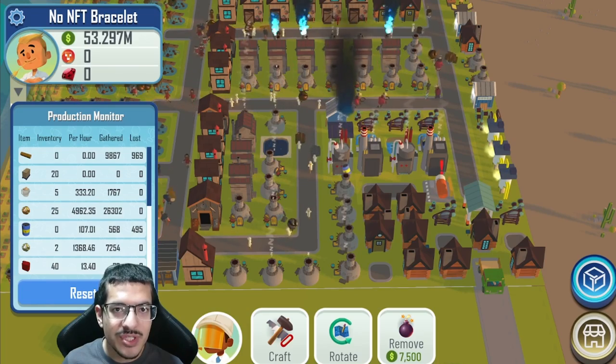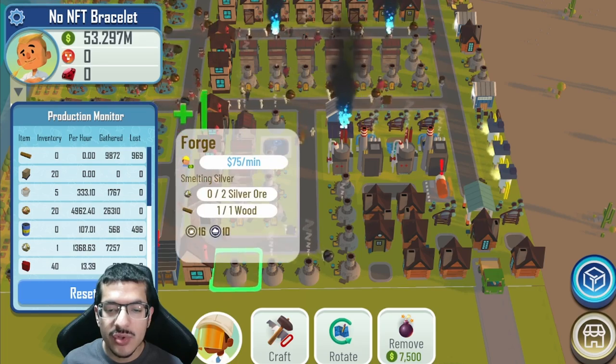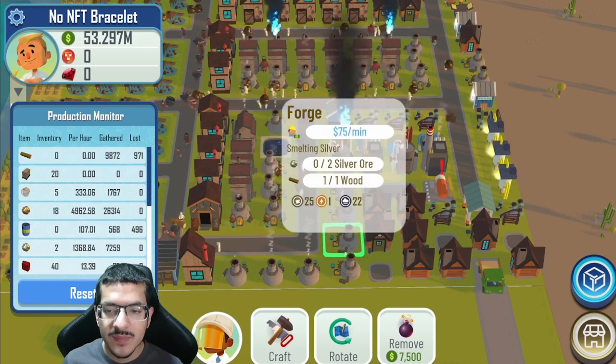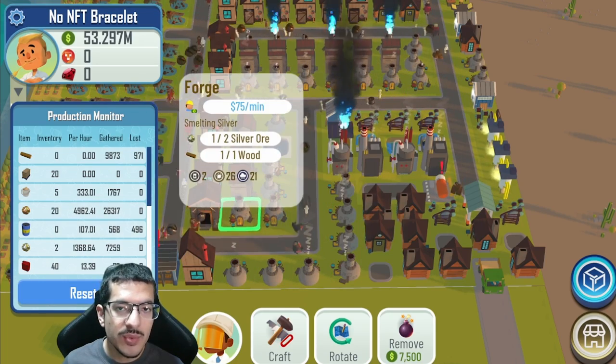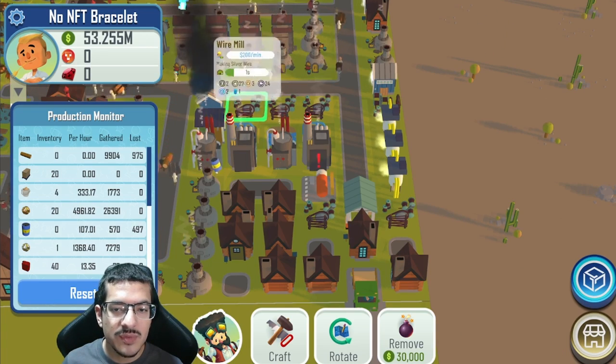I have a total of 30 forges — 22 are making copper and 8 are making silver. I'm going to show you the ones making silver, and all the other ones are making copper.